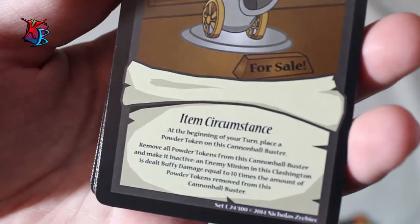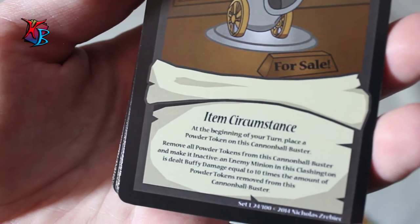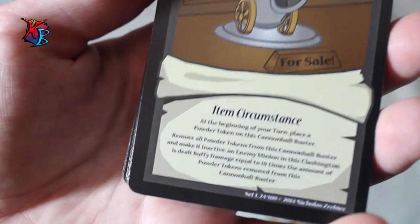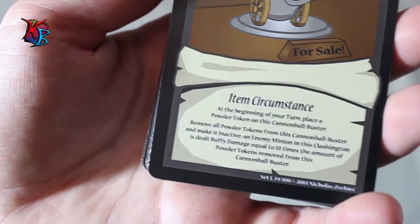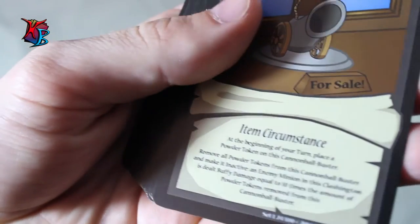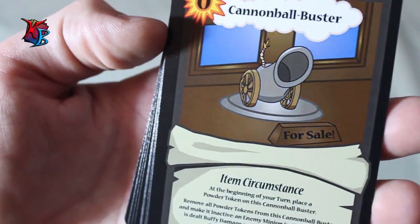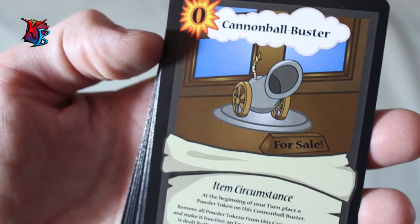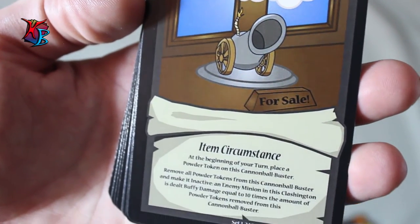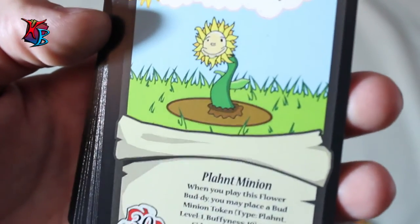Cannibal Buster is a zero-action-cost item circumstance. At the beginning of each of your turns, you gain a powder token on the buster. At any time during your turn, you can remove all powder tokens from it and make it inactive to deal buffy damage to a minion in the Clashington equal to 10 times the number of power tokens removed. It's an exceptional card but requires time — play it early, otherwise it won't be as impactful.